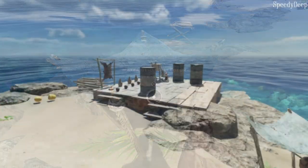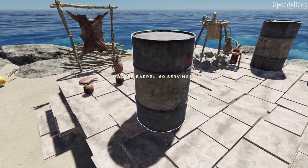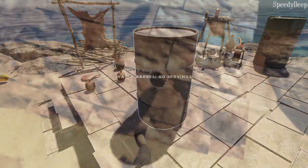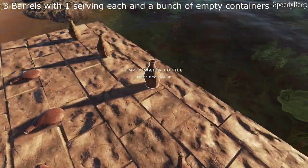Until now. With the fillable barrel mod, you can use a single barrel scrap to make a water storage that can hold up to 60 servings of water. This water barrel also serves as its own collection device and has a chance to fill with water when it rains.